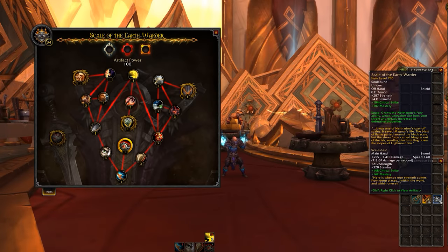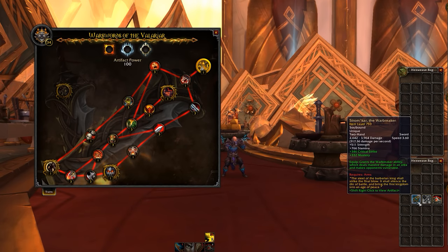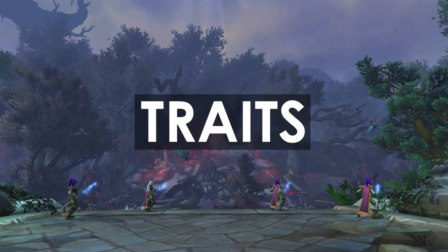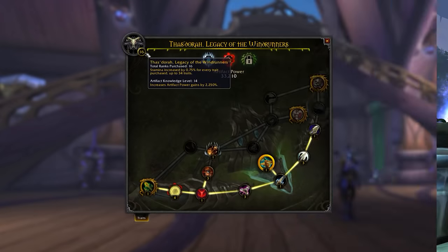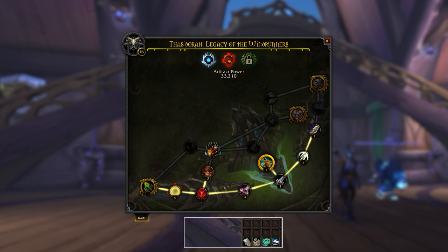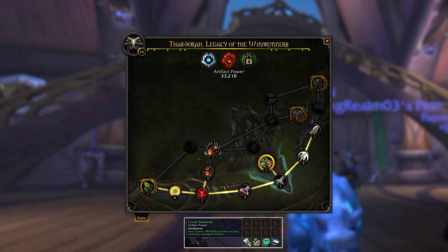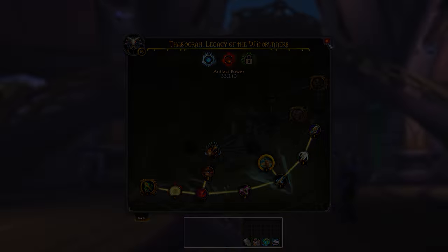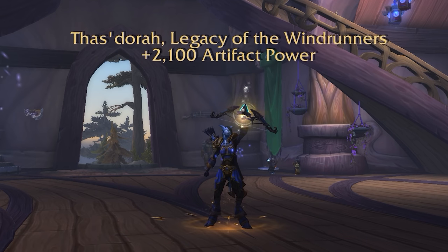Every Artifact Weapon is separate and has its own progression. They have a series of traits, and when you level up the power of your Artifact Weapon you'll be able to unlock a trait. You level up your Artifact Weapon using Artifact Power, which comes in the form of consumable items that you apply to your currently equipped weapon. You right-click the Artifact Power item and it gives a certain amount of Artifact Power to your currently equipped Artifact Weapon. The cost of each trait will increase at a slow pace until you hit the 13th one, after which the cost begins to increase exponentially.